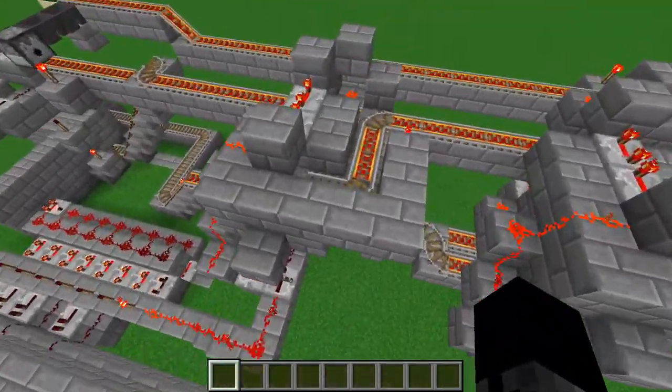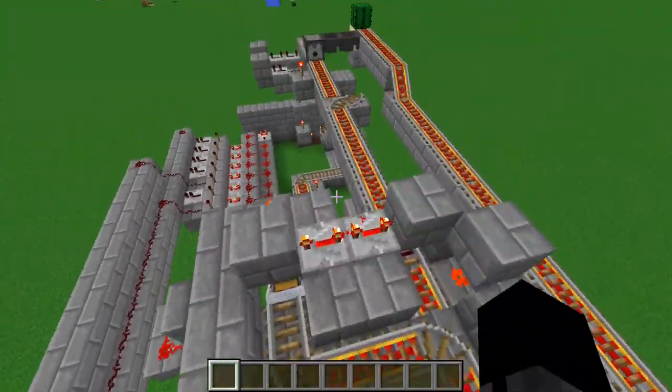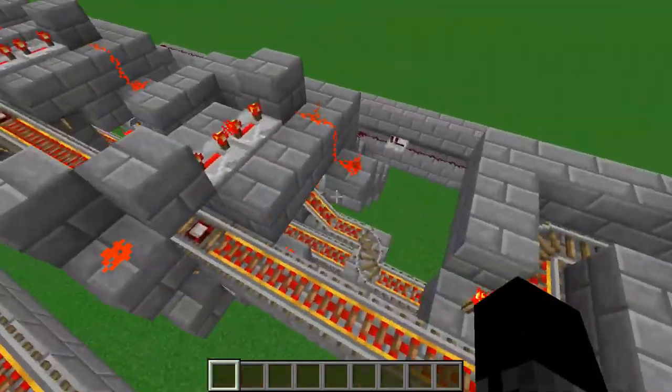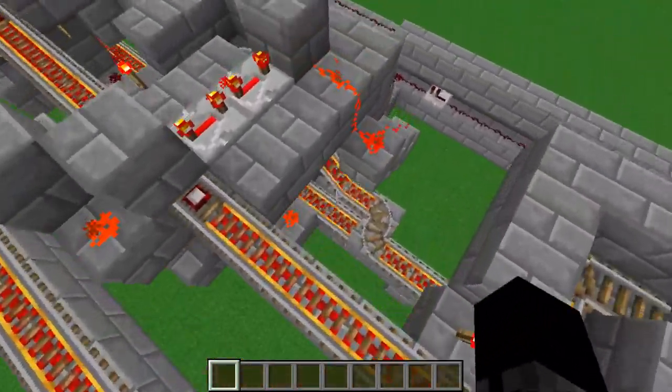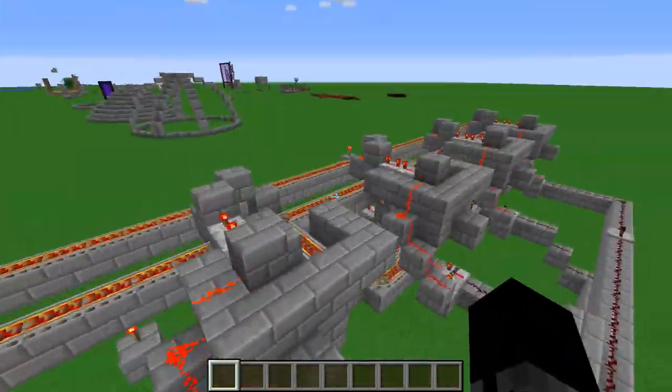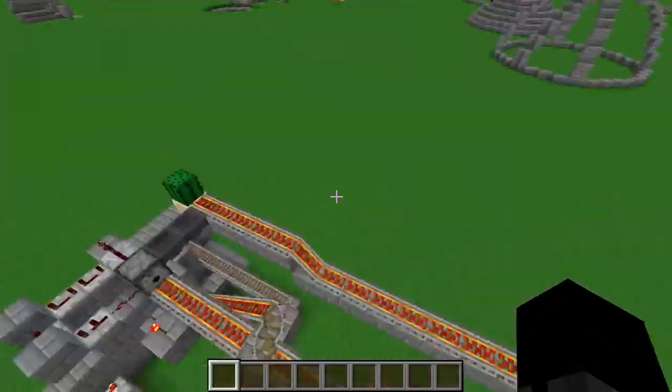And then if it's the same minecart — let's say we just send that one and we have selected this one already — if we selected this one again, then this stays powered on. So the minecart just passes right through and goes back to there.